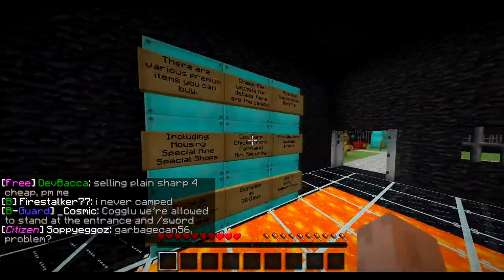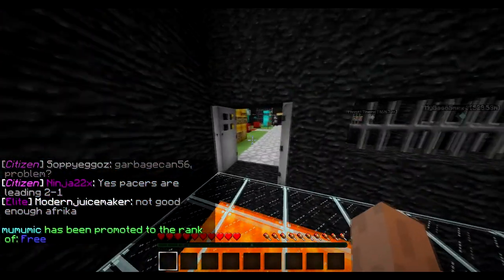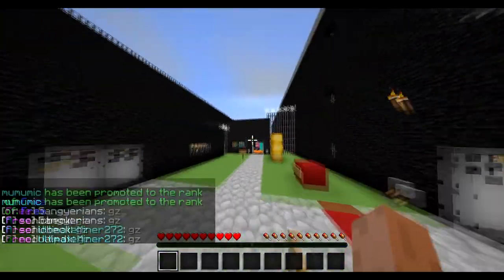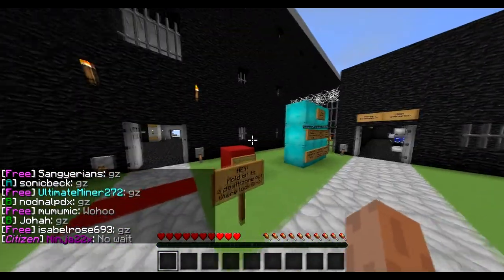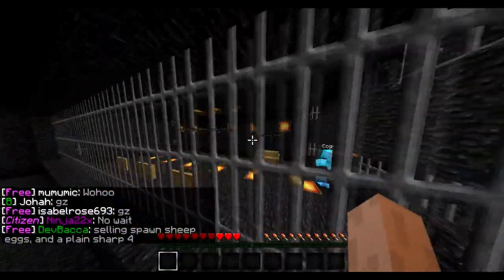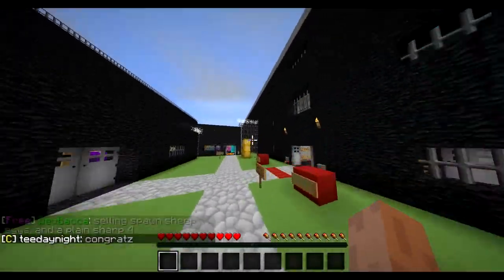After Elite comes Free, which is the end, but then you can rank up from Citizen to the next level. There are also donation ranks and vote websites. Whenever you have a contraband item, the guards at the door and chain will ask for it. If you do not give the contraband item up, you will end up in jail. This player currently has two contraband items.